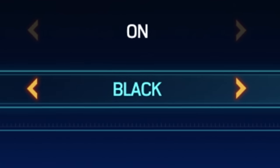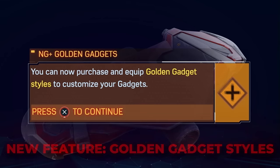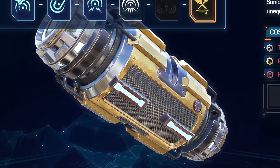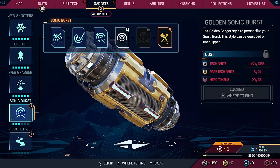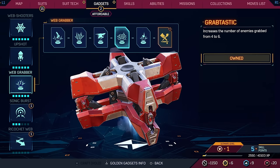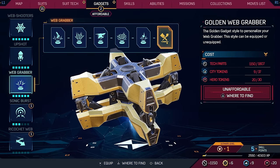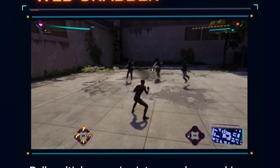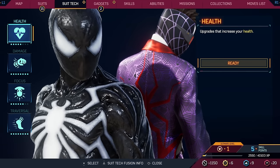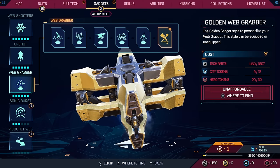Golden gadget styles are now a thing - you can customize them, though I'm not really sure why you would. Oh wait, that looks kind of sick - it's just gold now. I've barely leveled this up even though I use it the most. The significance of it being gold - I think it's just aesthetic. In the preview it's hard to see, but it's gold, it's cool. They could have just given us a Daredevil DLC or Carnage DLC, but no - golden gadget styles.